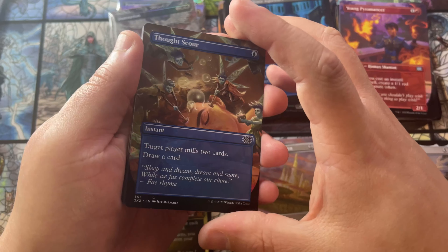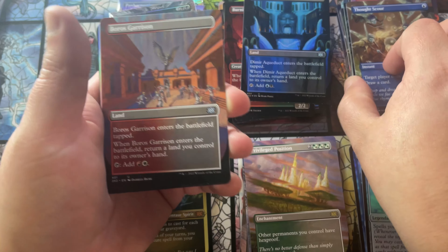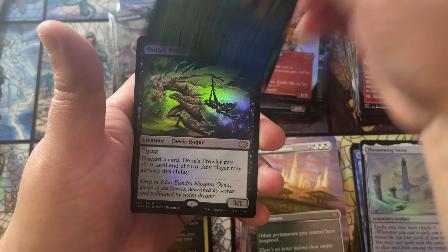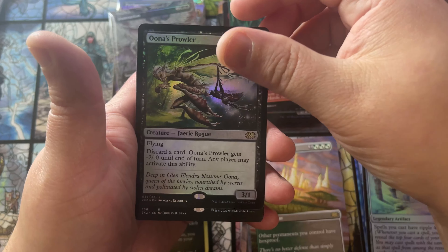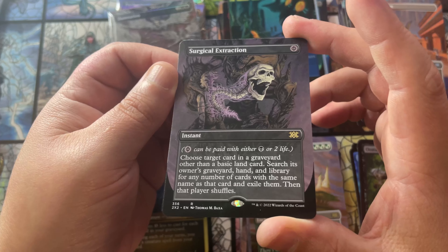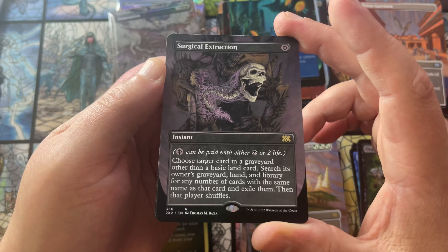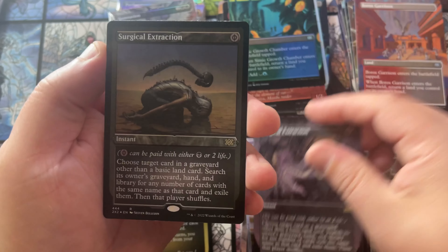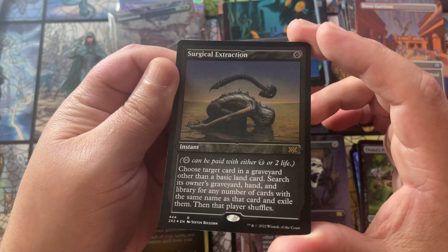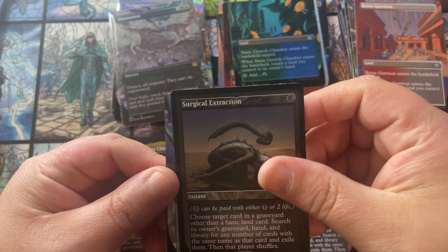Foil borderless Damnation — okay, they have come up a bit, they're at 30 bucks now. To me it feels like a 50-dollar foil at least later on down the line. When new sets come out a lot of stuff drops and then goes back up over time. Una's Prowler. Surgical Extraction — first time seeing this. Absolutely amazing art, honestly the best art for Surgical Extraction. Thomas Baxa knocked it out of the park on this one — just freaking gorgeous.